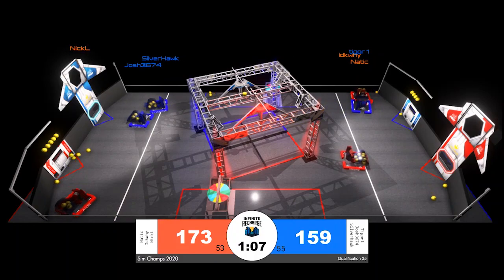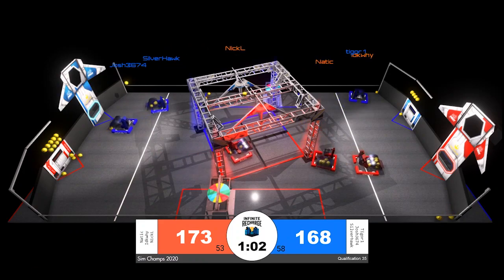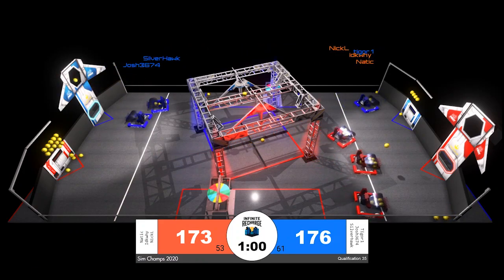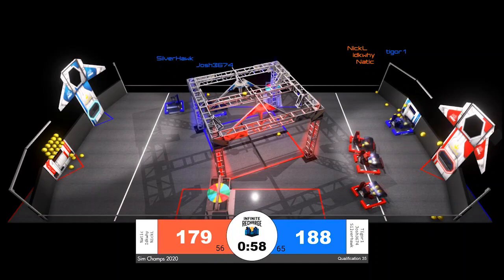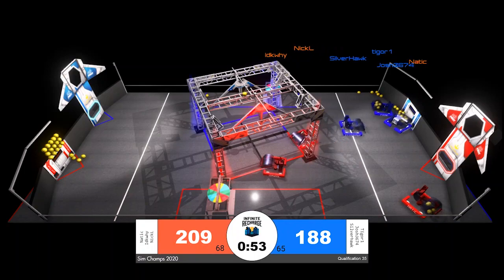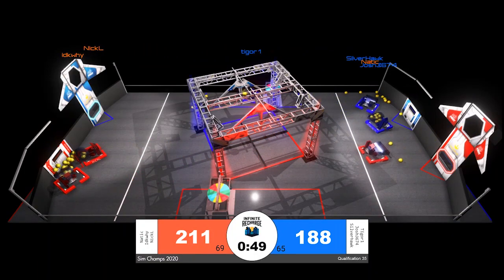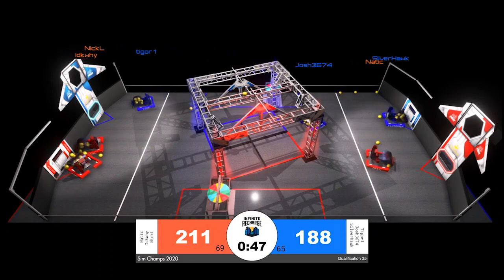Red though is fighting back. IDKY lined up very gently in front of the red alliance power port. They shift back and forth momentarily strafing, looking for a fine-tuned launch, and they do land all of the power cells that were in their hopper, with an alliance partner moving in alongside them to do the same — under one minute remaining in the match.